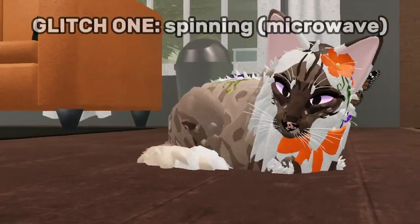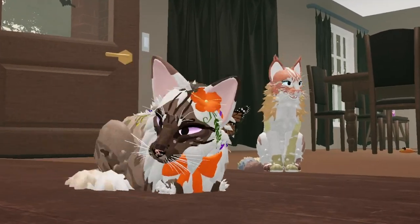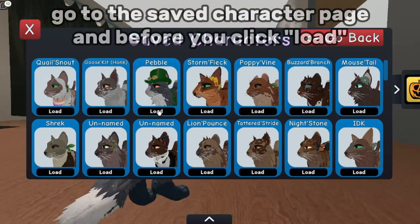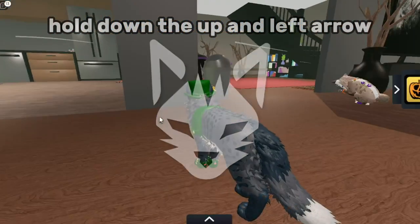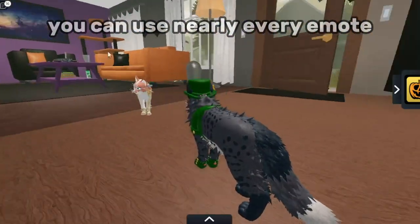Glitch 1: Spinning Microwave. This glitch is only available for PC. Go to the Save Character page, and before you click Load, hold down the up and left arrow, and boom — you can use nearly every emote.